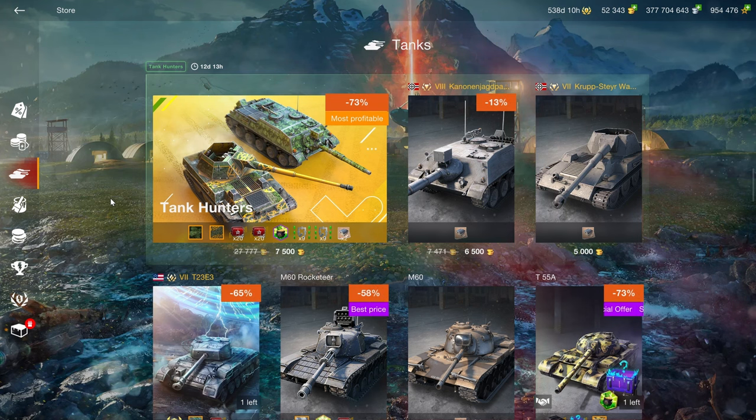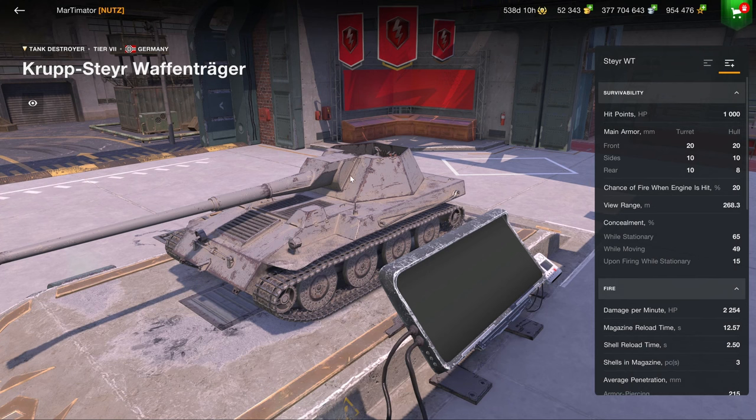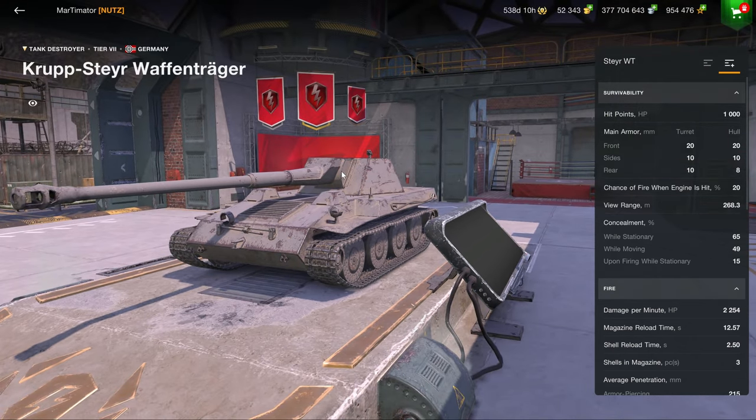Do you want to spend a lot of money to get a questionable return? Well, this tank section might be the one for you. We start out with the Tank Hunters, and while 7,500 gold is quite cheap, what we have here is unfortunately locked times fives, two pointless camouflages, and a Krupp Steier Ruffentrager. This is a pointless vehicle — it's a T7 paper tank destroyer. It's not going to be there to make credits, and you have to be a specific kind of weirdo to enjoy this kind of vehicle, so it's not getting a recommendation from me.